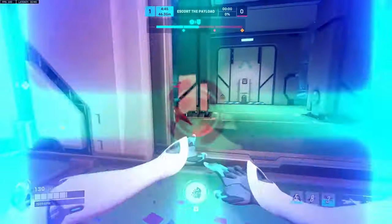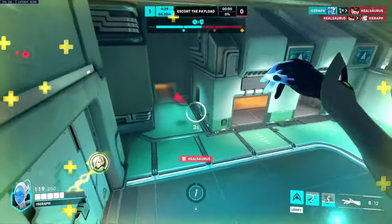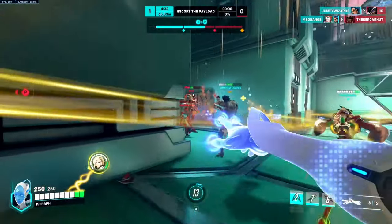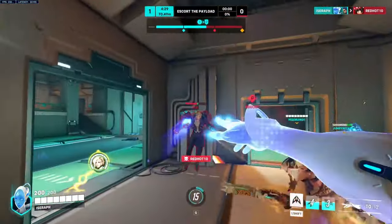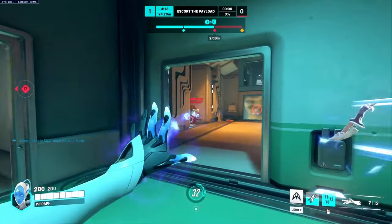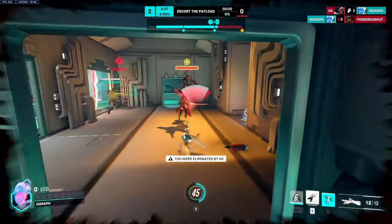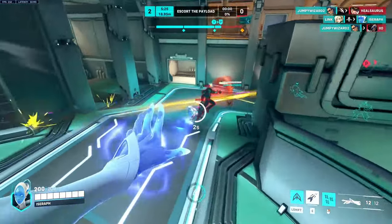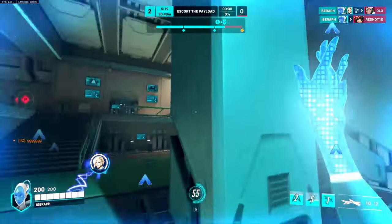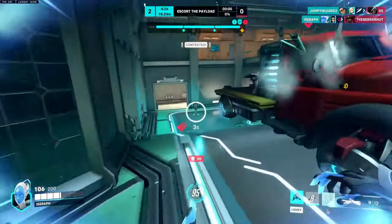Now I want to talk about positioning for Echo, because this is one of the harder things to do as Echo since she's unlike pretty much any other hero in the game. While this is situational, for the most part I like to dive the enemy healers and their back line — it gets a lot of value and is relatively safe. Typically I'll just flank, using tall buildings; you can fly on top of buildings and glide off them, and by the time you hit the ground you'll have your flight back up and be behind the enemy. Once you're in their back line, you'll have your flight recharged, so if you need to get out you can get back to your team very quickly.